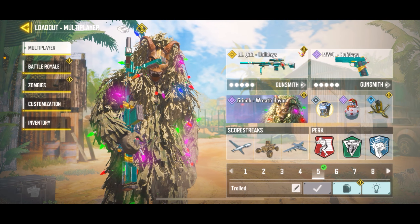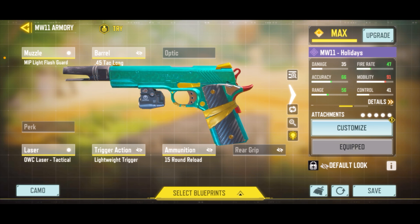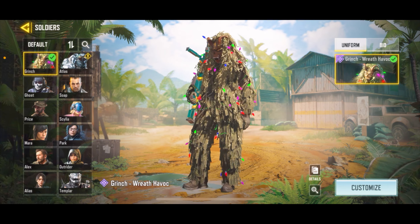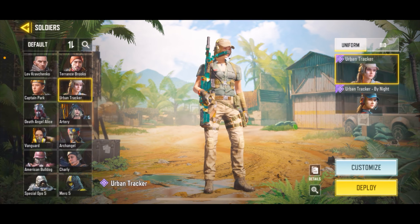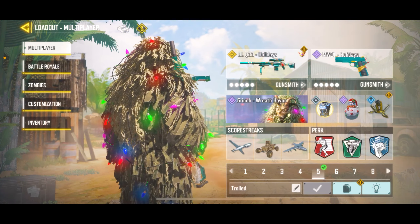The magazine is kind of useless sometimes in S&D unless you have trash aim. Got the MW11 Holidays - you guys have been asking for an MW gunsmith forever, so here it is. I like this gunsmith, it's pretty good. And the Grinch Wreath Havoc - yeah it's alright, but you guys already know I'm loyal to Urban Shracker. But just for the purpose of this video I'm going to rock the Grinch.